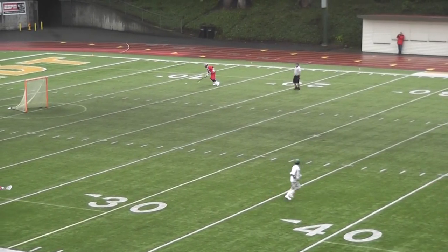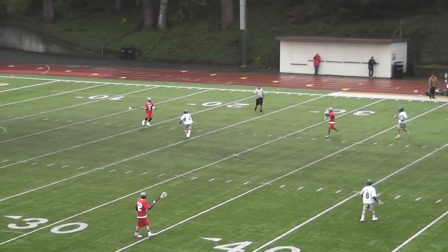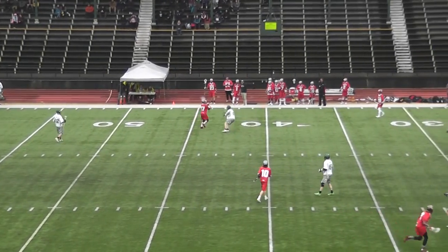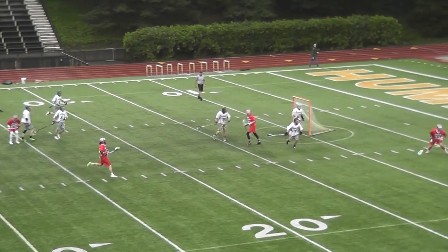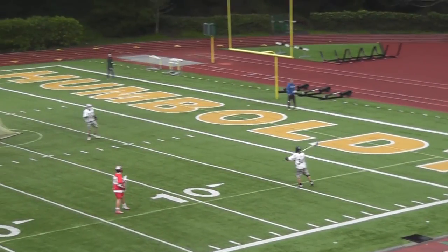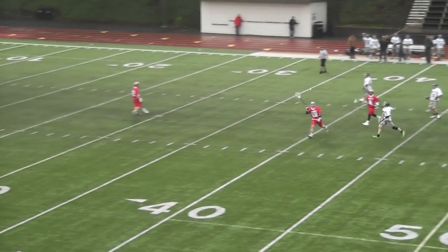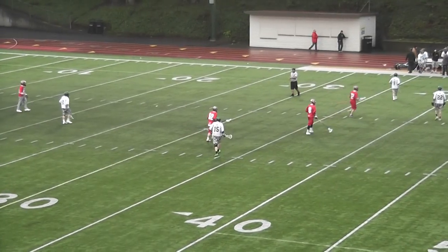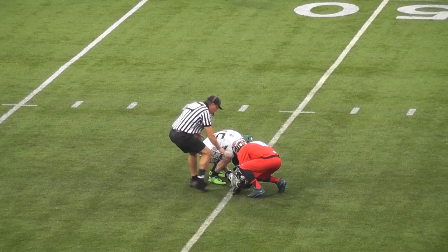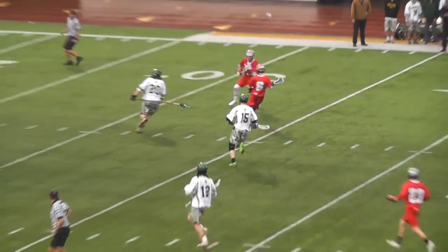Zach passes it down. Jaren passes it, gets to Garrett. Garrett passes to Pregel. Pregel has one guy to beat — he looks, beats him. But a nice overpass off. Humboldt's ball, passes to goalie, goalie looks, launches it right down the middle. And that is half. Your SOU Raider Hawks — eight. Humboldt Hogs — zero.